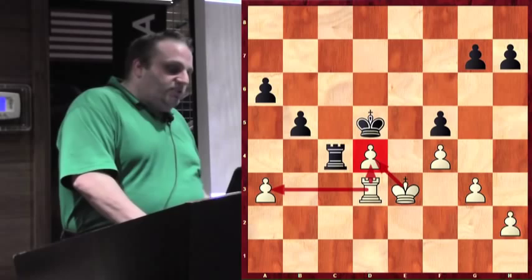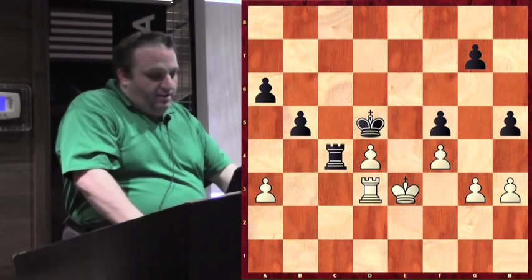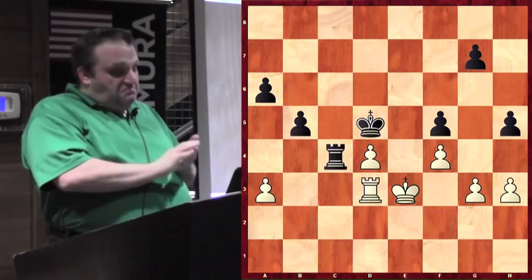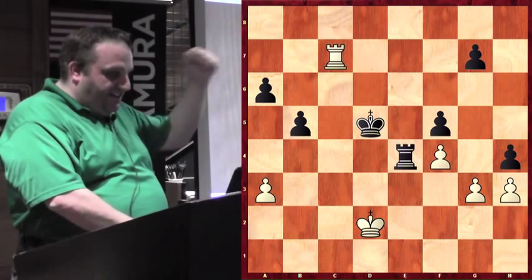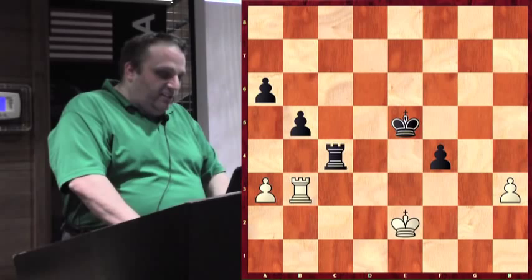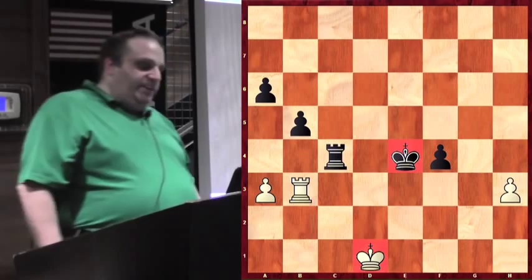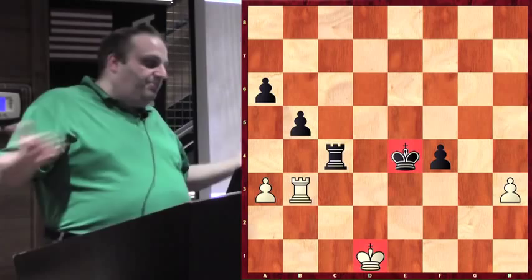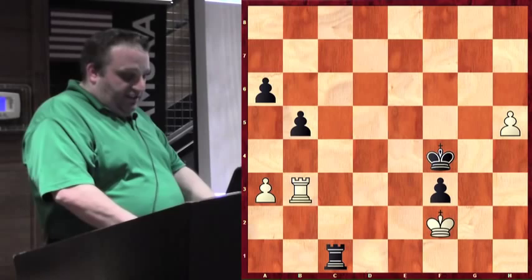White played h3, Black played h5 — now White can't do anything at all. King e2 seems to lose a pawn, but I don't really see a move for White. He takes a pawn and activates his rook — look at his active rook. Unfortunately, he's down a pawn and Black has a passed pawn. And not only is Black's rook better, more importantly, Black's king is better. King on the back rank versus king on the fifth rank with a rook and pawn pressing — it's all over.